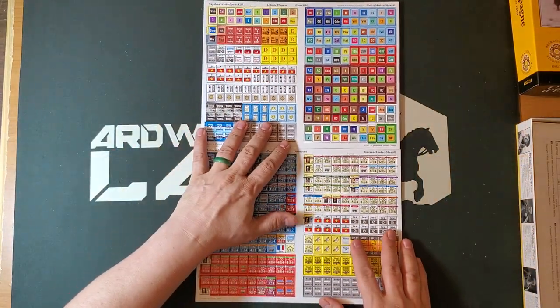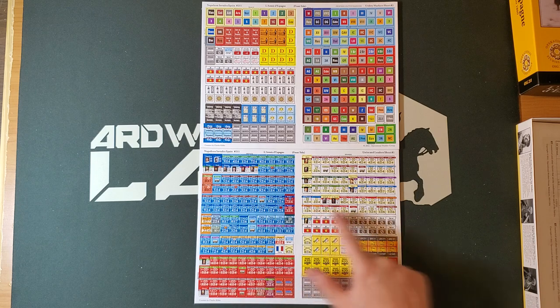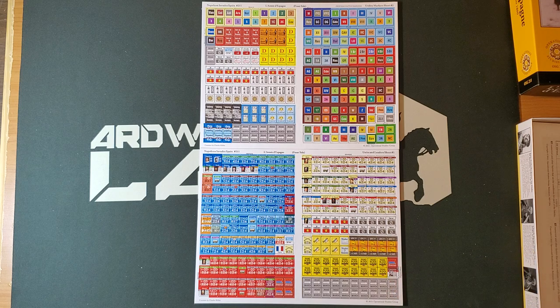Two counter sheets, as is absolutely standard for this series. Every game in the series that I have — and I have all of them except for the very first one called Becoming Storm — have two counter sheets. We can see the French here, the British here, the Spanish here. I don't see Portuguese, which is perhaps not that surprising, but there are some miscellaneous units and stuff like that. And then we have a whole sheet of markers. This is one series where I keep my markers in an out-of-the-box tray rather than trying to put them in the box, because I have a whole lot of games in this series at this point. Because of the decks of cards, you can normally only get one counter tray in these boxes.